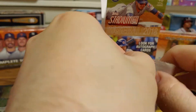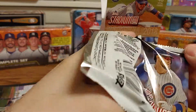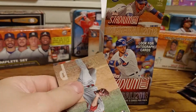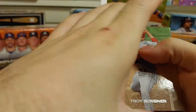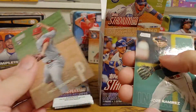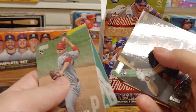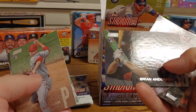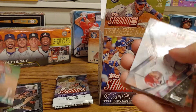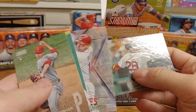All right, let's open up another one here. We do have a rookie — a Troy Scribner. Not the Angels rookie we'd obviously like. Jose Ramirez, another rookie of Brian Anderson — that's a decent one. A Special Forces Joey Votto, and a J.D. Martinez.